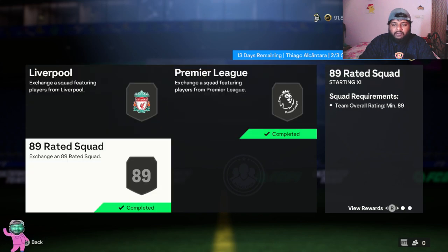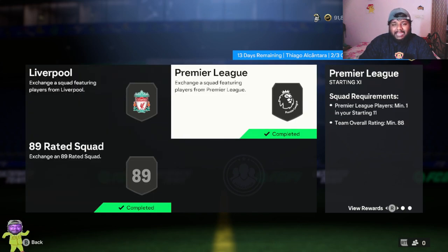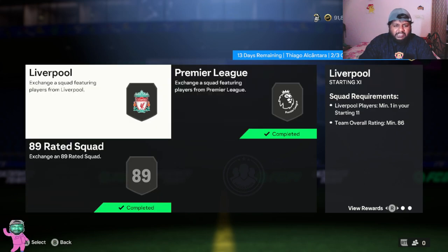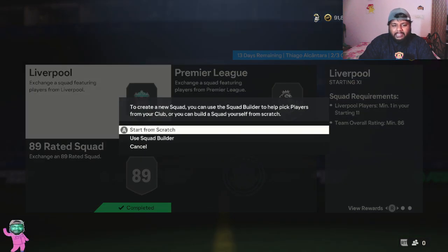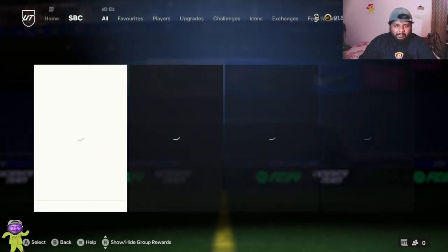You can see the three squad builds: the first one is an 86-rated squad with a Liverpool player in it, the second requires a Premier League player with an 88-rated squad, and the third is an 89-rated squad. Pretty easy overall — if the card is really good, I would definitely say this is a worth-it SBC.